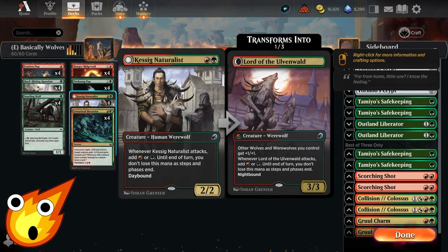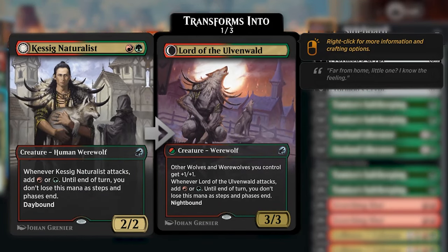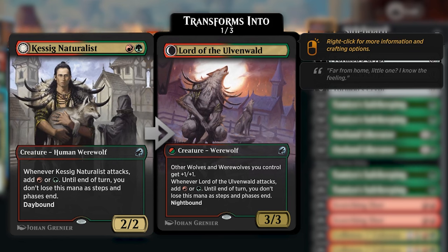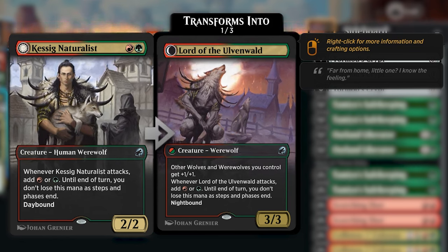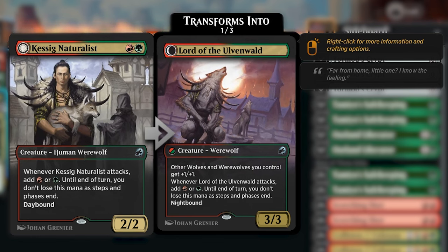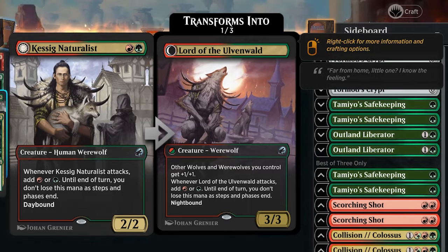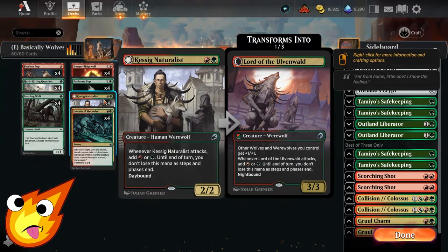Kessig Naturalist is our first werewolf to highlight — a two-mana 2/2 human werewolf that, whenever it attacks, adds red or green mana that doesn't drain as steps and phases end. It has daybound/nightbound, so if it flips to its full werewolf form it becomes Lord of the Ulvenwald, giving other wolves and werewolves a +1/+1 bonus, while still generating mana on attacks.